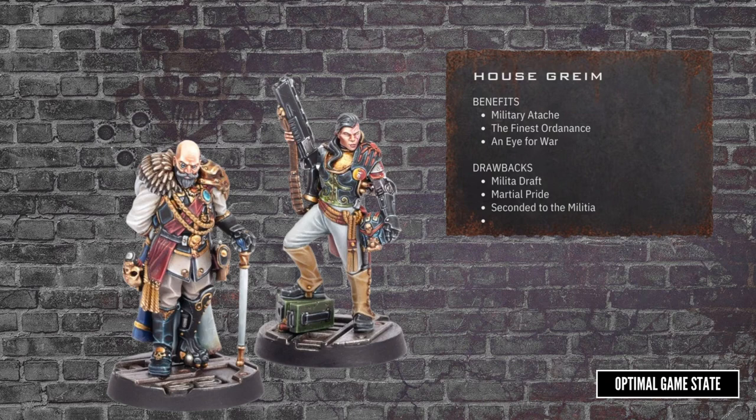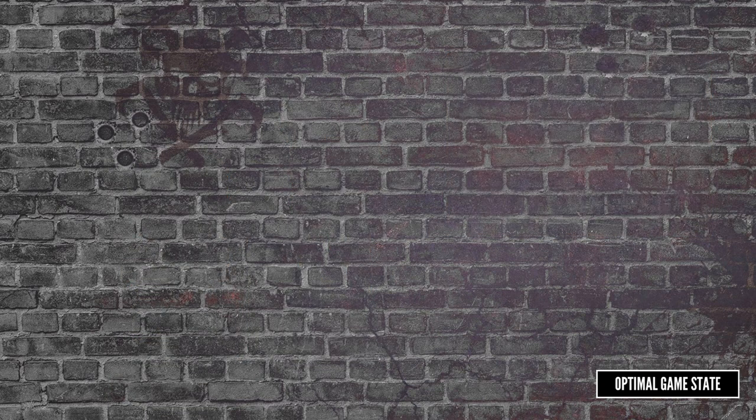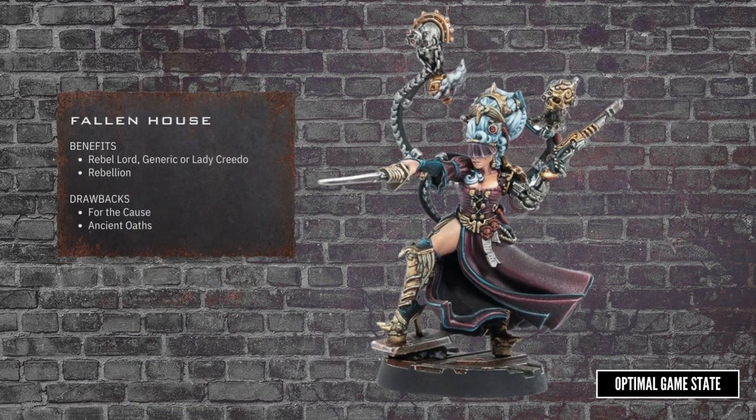In addition, during the post-battle sequence, all your Juves have to roll, and on a one, they get drafted and you never get to see them again. Getting support from a fallen house will get you a rebel lord of your own design, or Lady Credo, who features heavily in the new Cinderack Burning campaign.